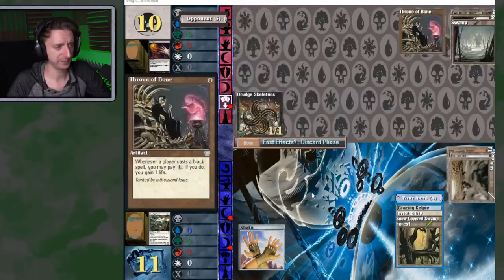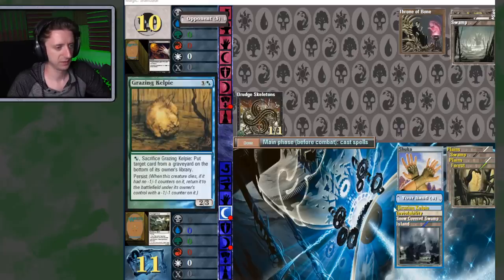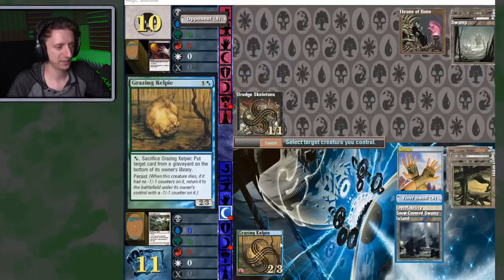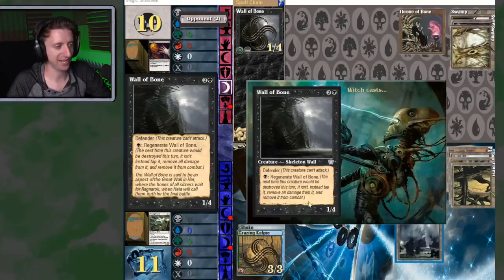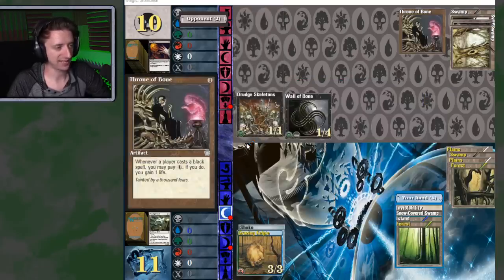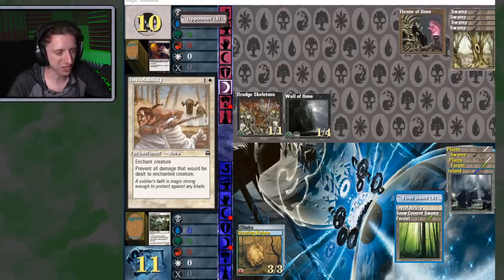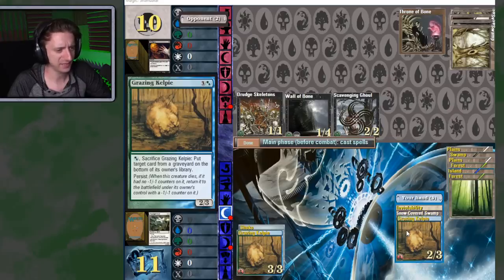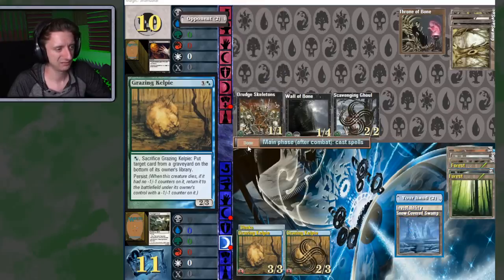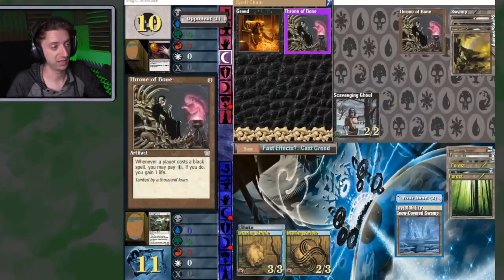These opponents are way better than in the original game. She's got regenerating skeletons now. Grazing Kelpie makes a 3-3 — not bad. Wall of Bone is a 1-4 wall that can't attack but can regenerate — getting past that will be very difficult. Scavenging Ghoul gaining life off Throne of Bone. Greed from Legacy — pay two life, draw a card. That's really good, especially with how much life she's gaining off Throne of Bone.